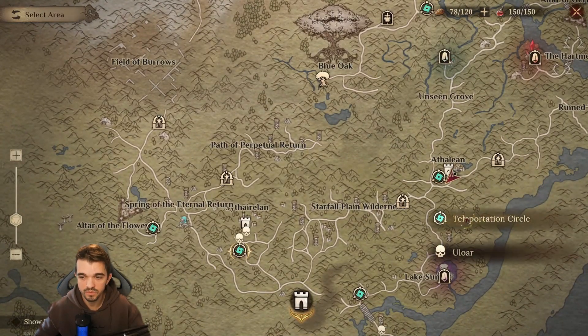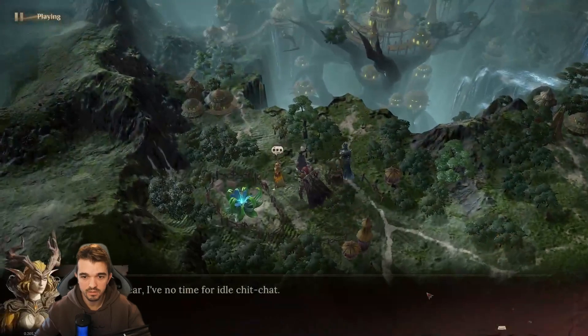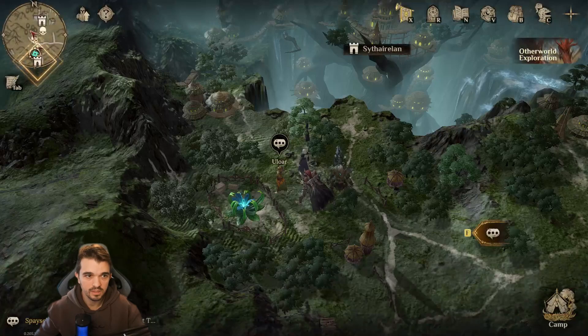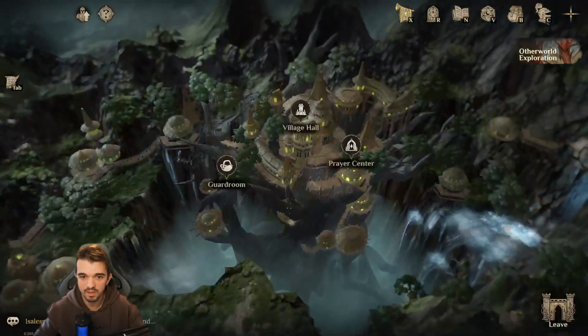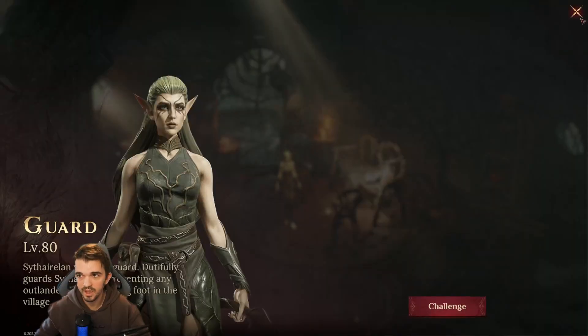We can travel to this spot here and we have Ulwar just here that we can challenge and get some sweet rewards. Inside this castle, we have four more — four inside Cider Lane. One is inside the Guard Room; it's the Guard, level 80.